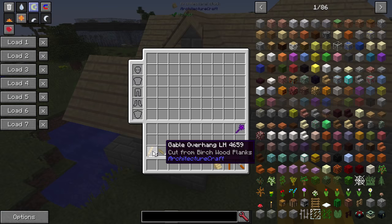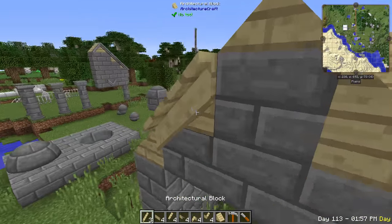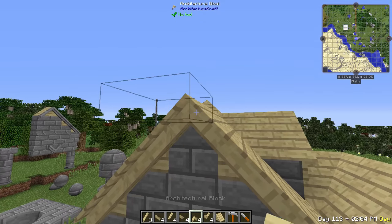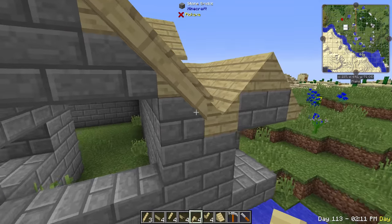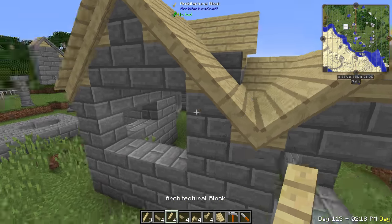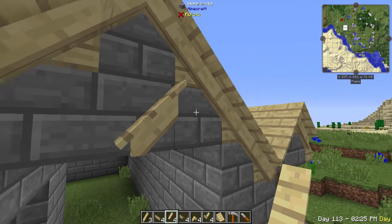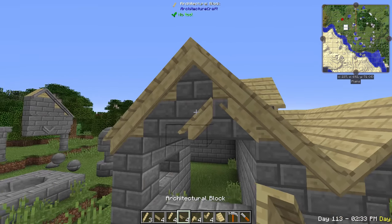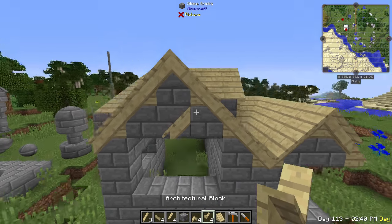Then you've got the overhang edge pieces - you put it on the left, then the right, then the top. That looks a lot better and gives some depth to the edge. You've also got a valley so you can put that in there. And there's a block for when your point meets at two blocks - if you're building even rather than odd, they have a block for you there.